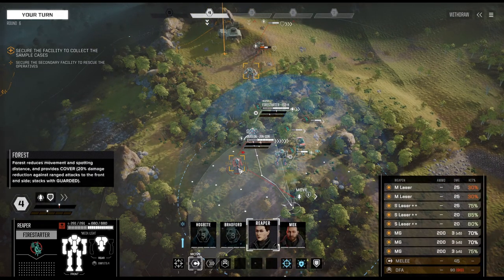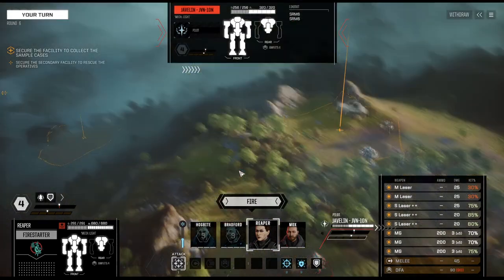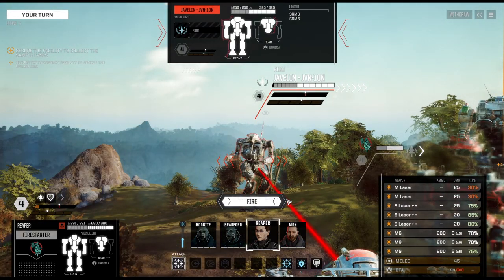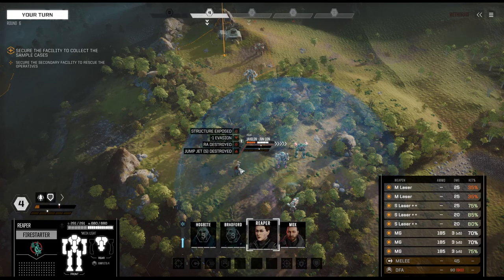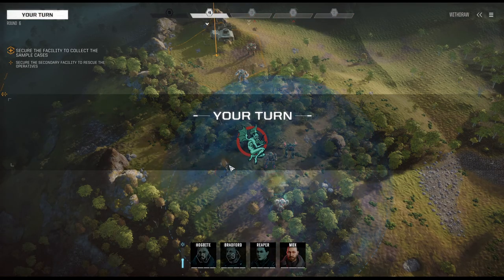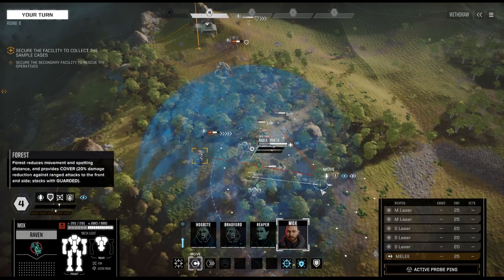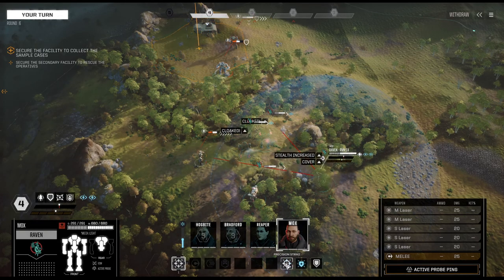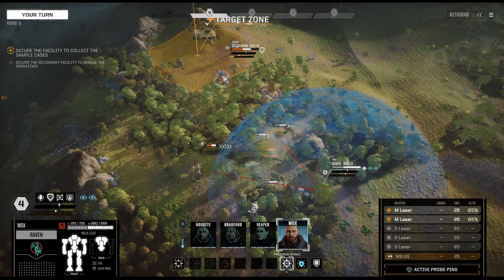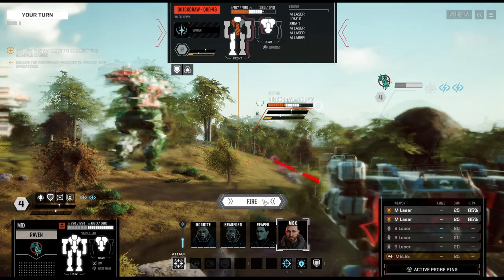Moving back, we don't even need the precision strike — we can just start hitting the Javelin, hitting it really well. With good positioning, its effort to move in can be negated. Let's continue to harass the Quick Draw. The only one that can be seen for now is the Fire Starter, and apparently there is a fourth mech with sensor lock.